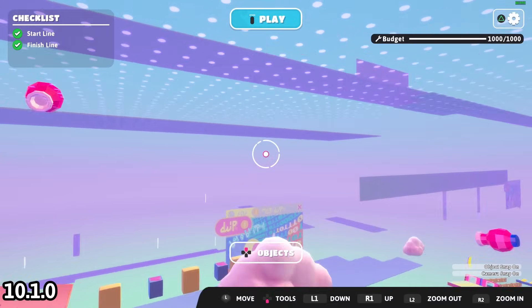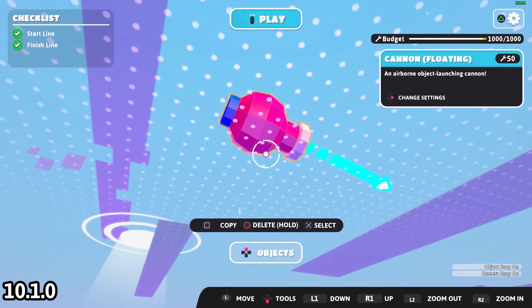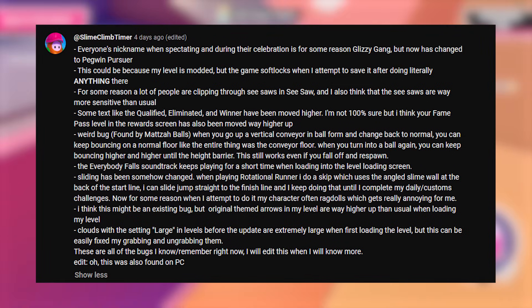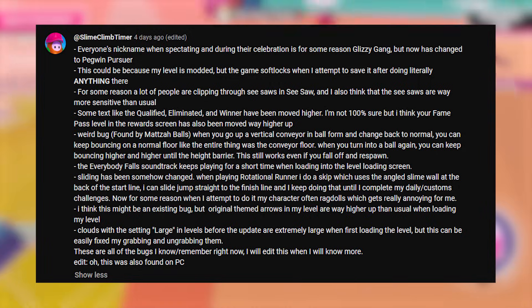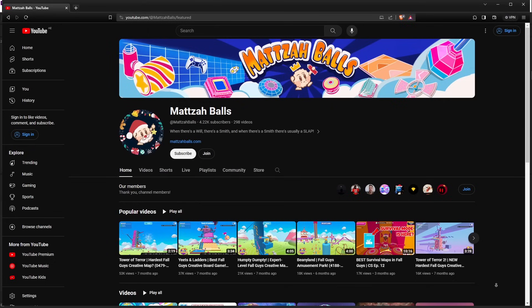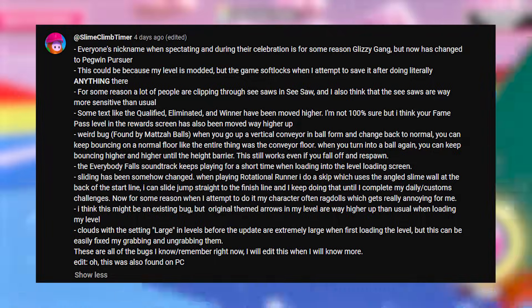According to AdBarganelli, creative mode made changes to older levels affecting the positioning and scaling of scalable objects and objects with cannons being moved upwards — though objects moving upwards isn't new and has happened since at least the 10.2 update. They also mentioned the game softlocks when going to save a level, forcing you to reopen Fall Guys. Slam Climb Timer left a notable comment highlighting a bug found by Madza Balls: going up a vertical conveyor in ball form and changing back to normal lets you keep bouncing on a normal floor as if the entire thing were the conveyor floor.